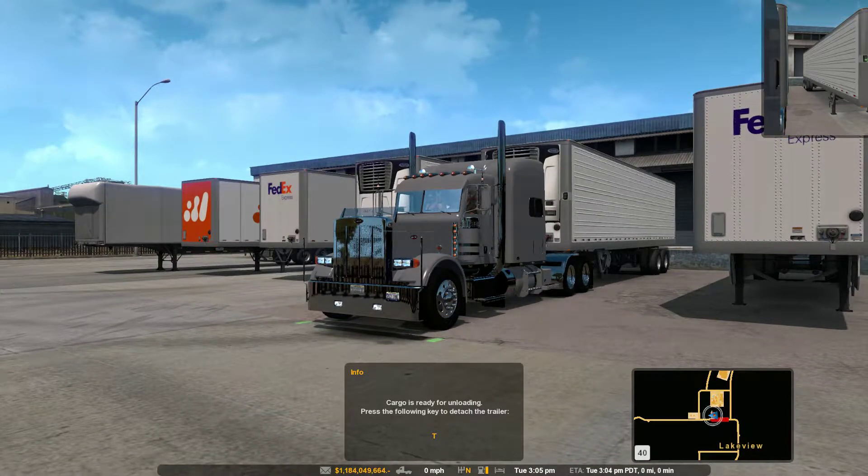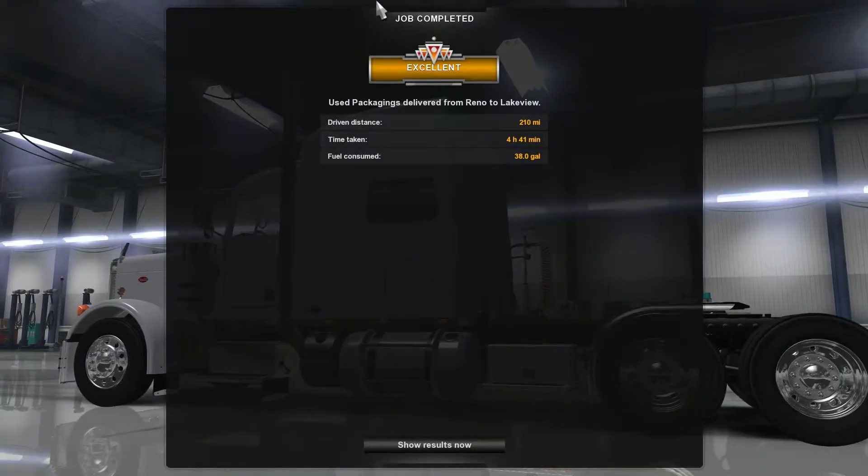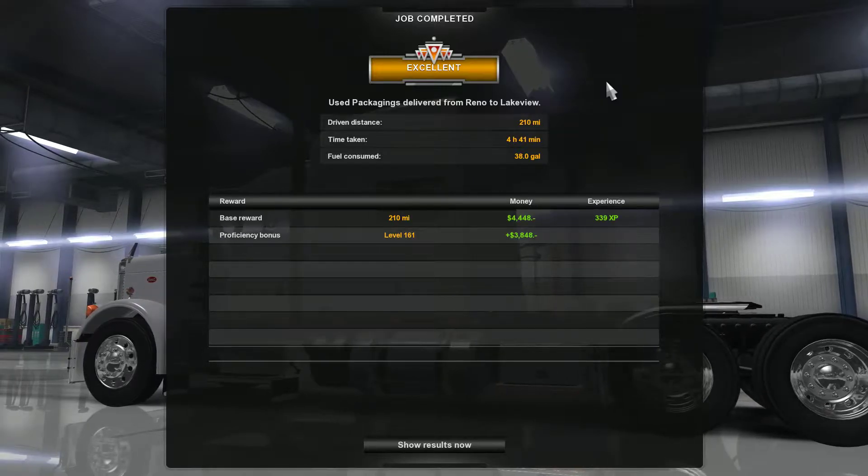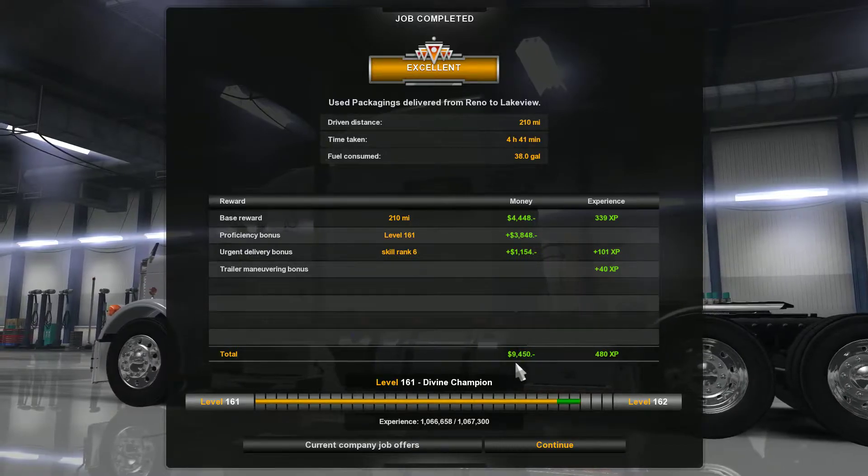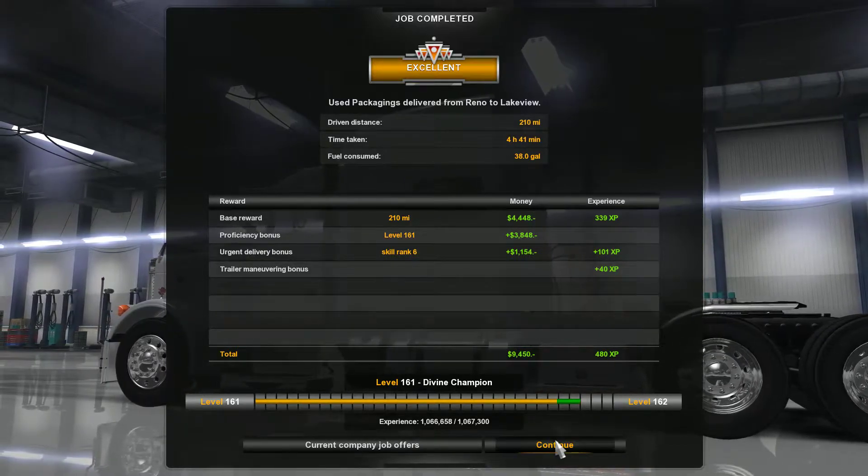Going to have to change that mod. Let's drop it off. Excellent! 210 miles, 4 hours 41 minutes, 38 gallons consumed, $9,450, 480 XP.